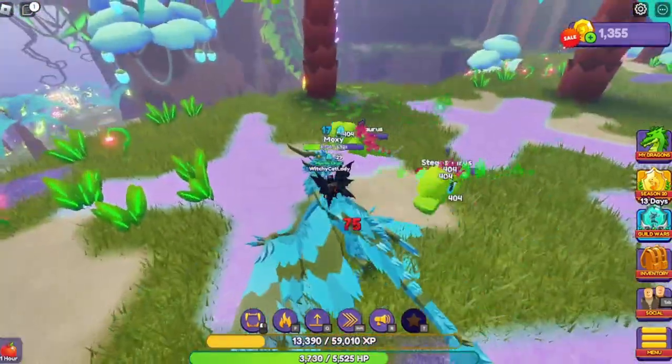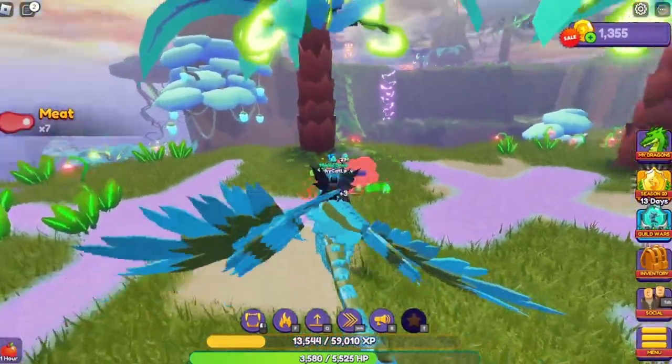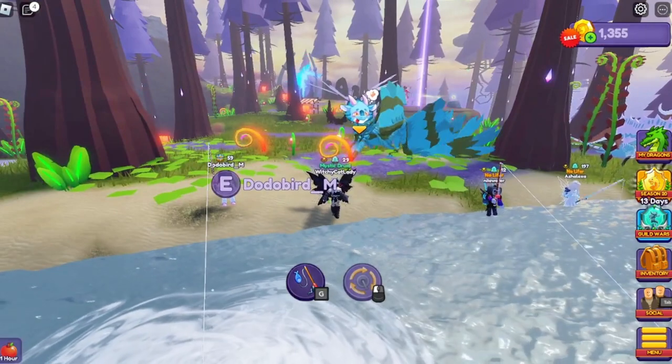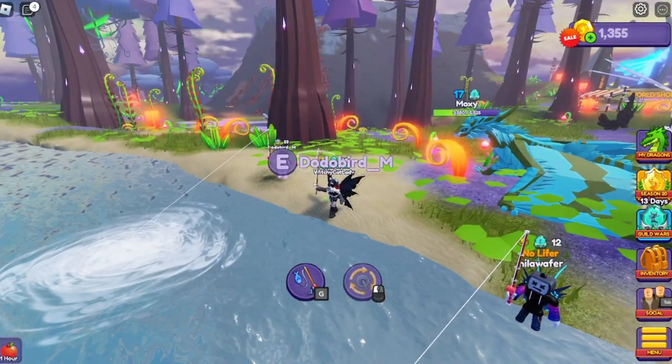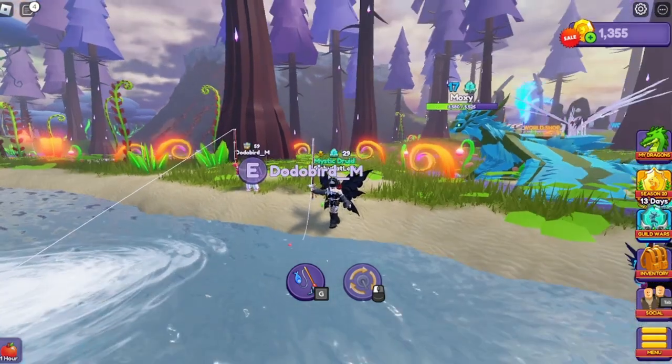Don't risk your dragon fainting just to get a little bit of meat to sell, because then you're going to use up bandages and revival hearts. Another thing you can do is go fishing, and I recommend going to a world that's really high up for you because the fish sell better the higher up you go.